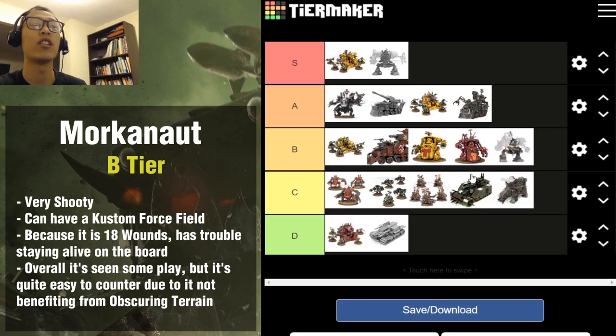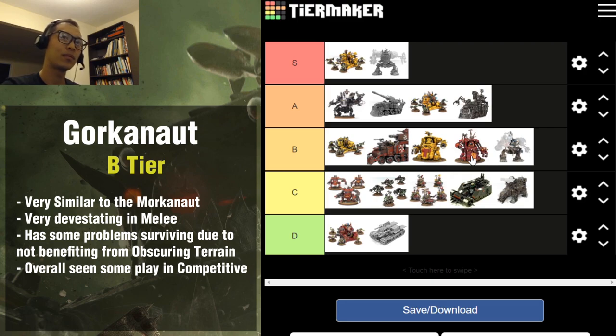The Gorkanaut I'd also put in B tier, though just behind the Morkanaut. The Gorkanaut is a more melee-focused version of the Morkanaut. It has utility being put in a Tellyporta, but then you're spending way more CP, and it just feels a little too expensive for what it does. If it were reduced in points or could benefit from obscuring terrain it would be seen more. It has the same problem as the Morkanaut — if you're going second you're just going to get it blasted off the table. So Gorkanaut sits at the lower end of B tier.